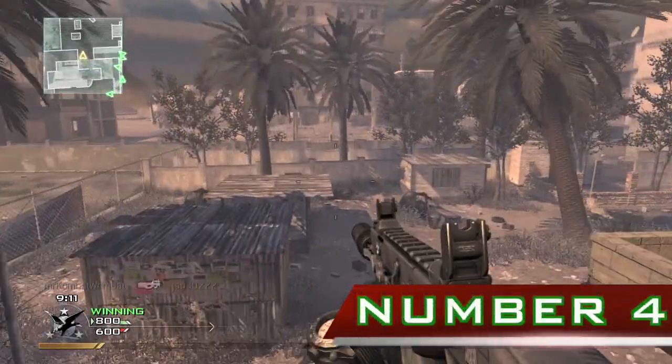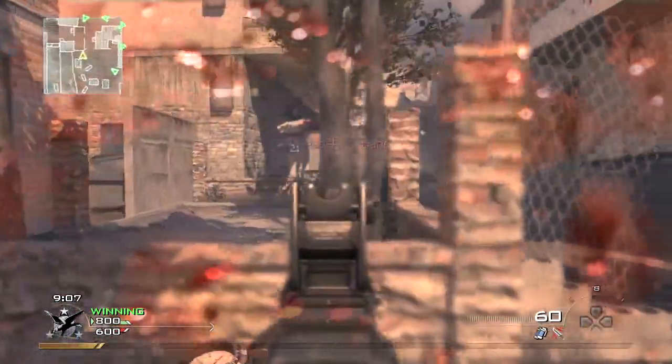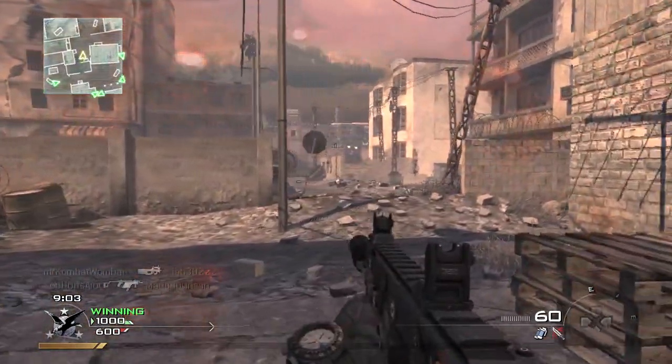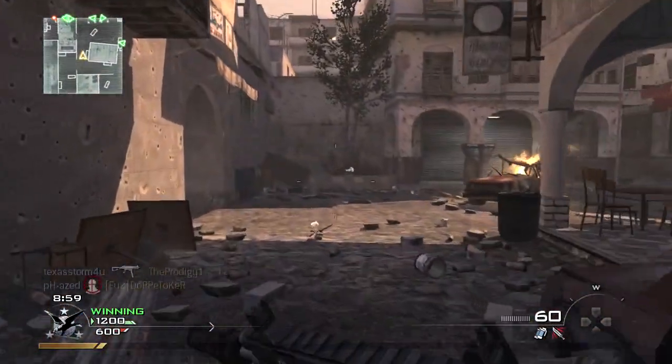Number 4. Like with the weapons, there were many maps that were going to be in the game at one point. Most of the known maps that are cut were just names, meaning that they were cut pretty early on in development. However, a few maps do have descriptions to give you an idea of what they'd be like.